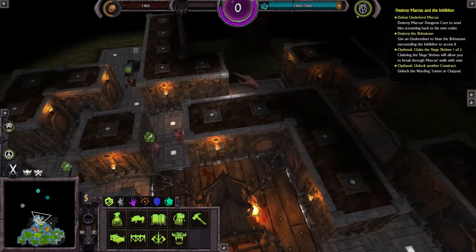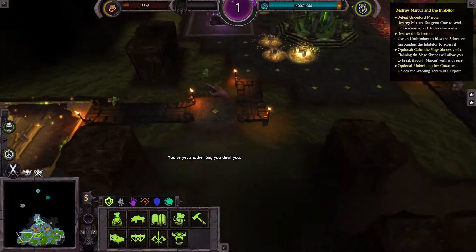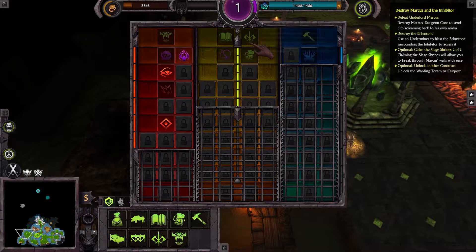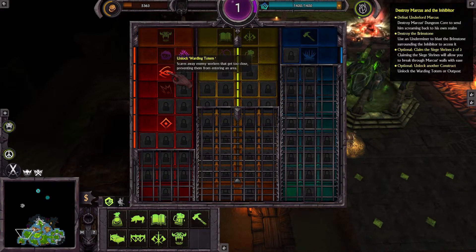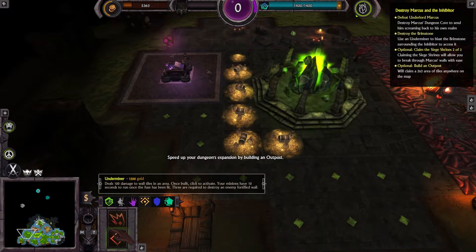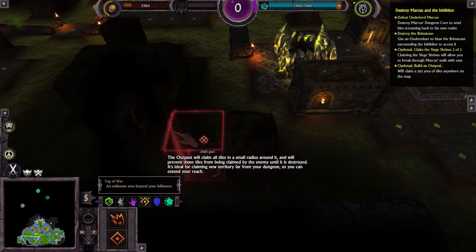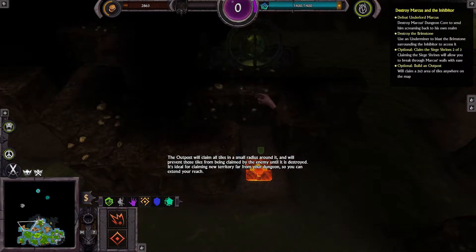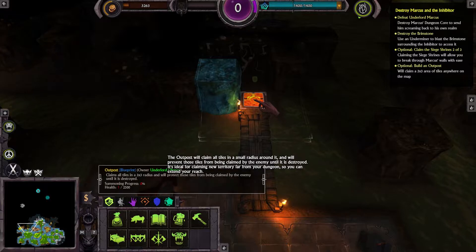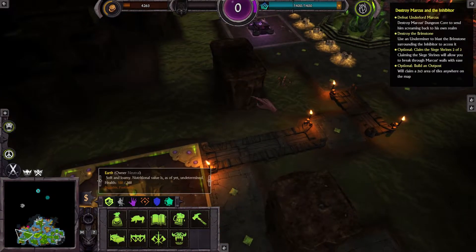I think it's better to destroy that door there — and the door's gone. We're now taking another siege camp. You've claimed a siege shrine. So what I actually want to unlock is cavern, barracks, warding totem, and outpost — outpost unlocked! The outpost will claim all tiles in a small radius around it and will prevent those tiles from being claimed by the enemy until it is destroyed. It's ideal for claiming new territory far from your dungeon. We're going to keep on expanding, growing, and murdering — because that's what we need to do.